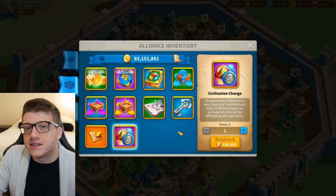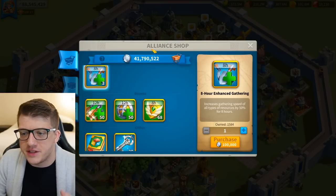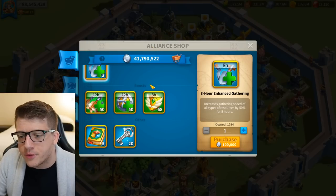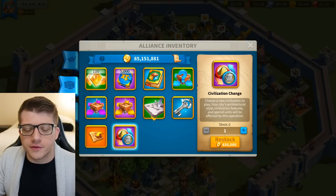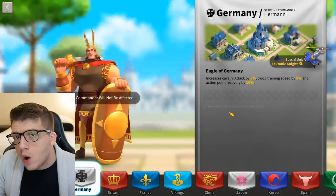You can see the civilization change item in the bottom right corner — you get one of these for free at around City Hall 10 or 12. Also, once you're in an alliance you can ask leaders to put civilization tokens into the alliance shop, which costs around 2 million alliance credits. So you can always get it for free later down the line — don't worry about that.